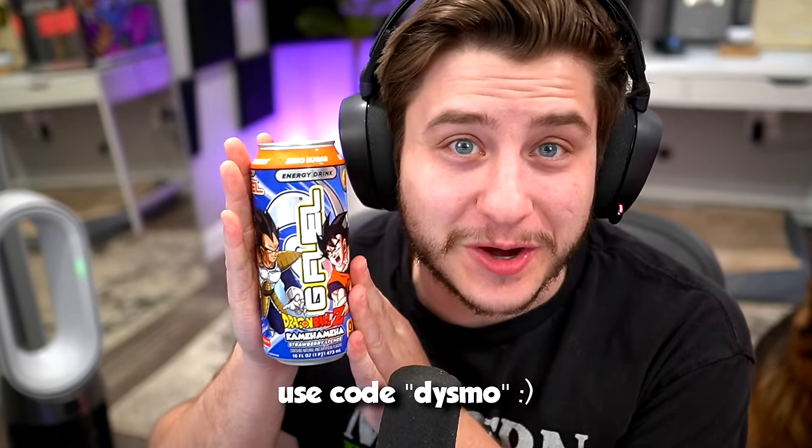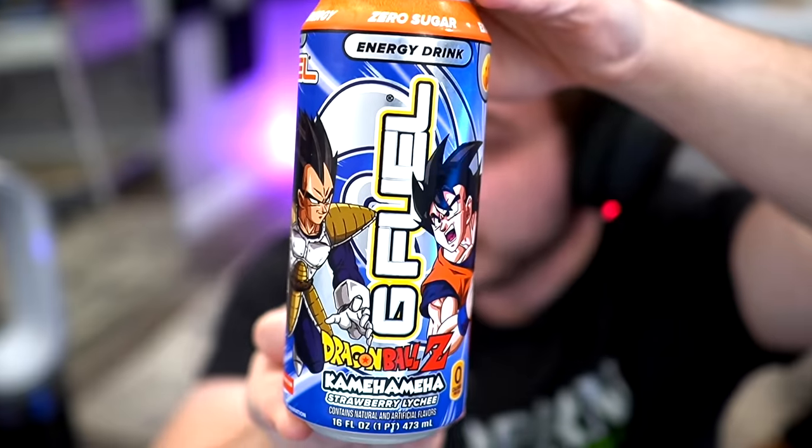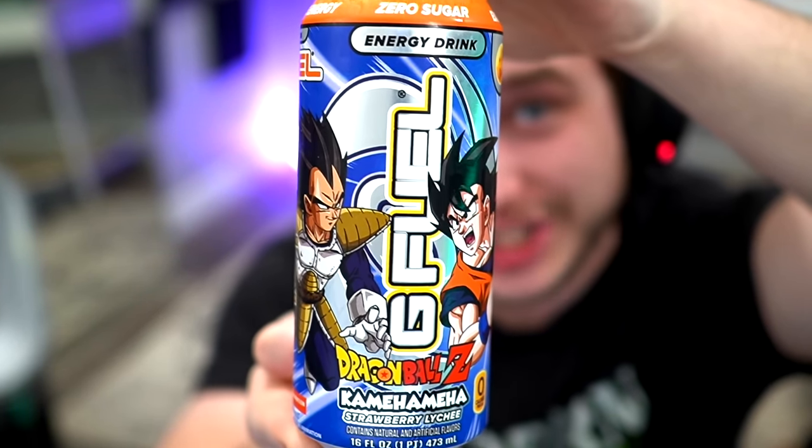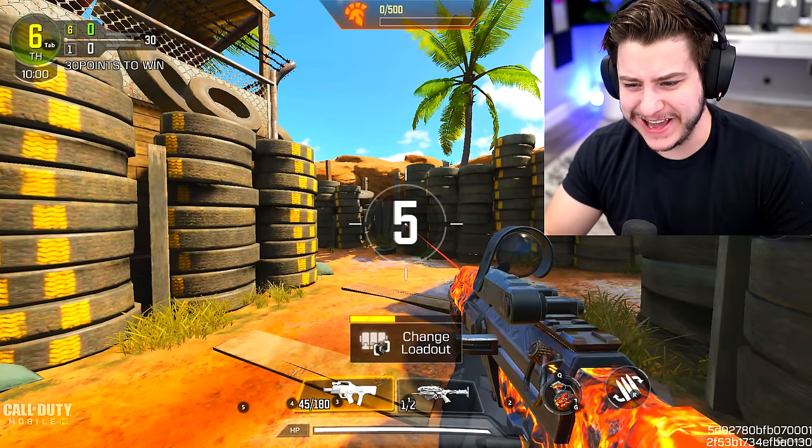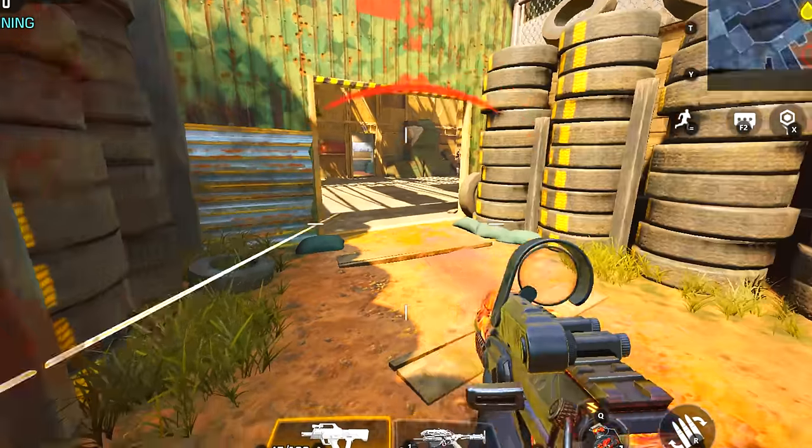This is post-editing Dismo here to remind you guys about my G Fuel code 'DISMO' — it's currently 20% off. I've currently been loving this Dragon Ball Z G Fuel collab. If you guys end up using my code I really do appreciate it — things like this help me continue to do what I do. Back to the video — kill enemies and become a super soldier. That sounds amazing!